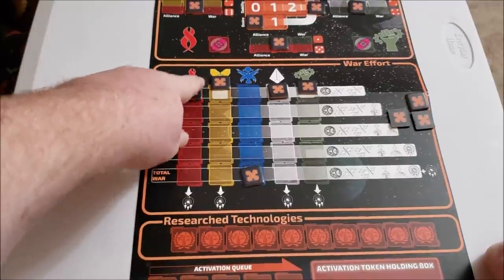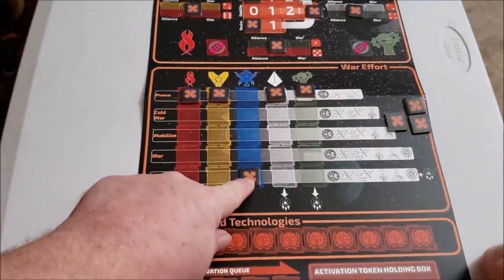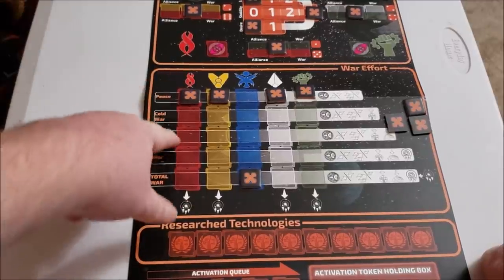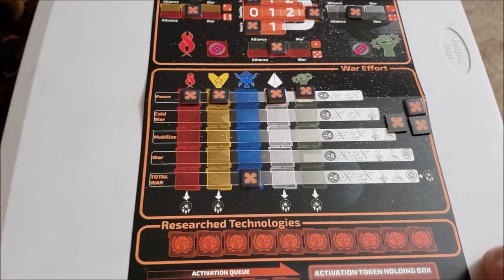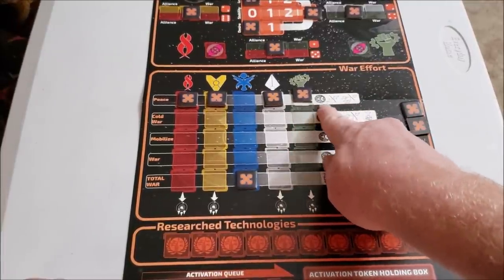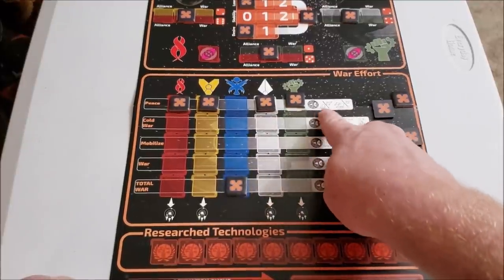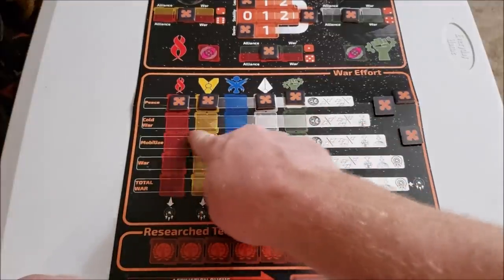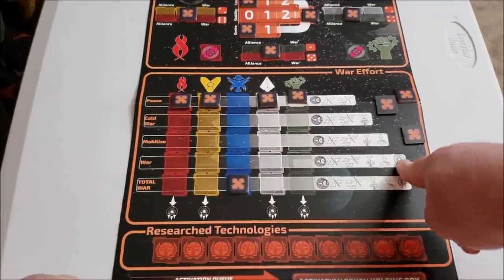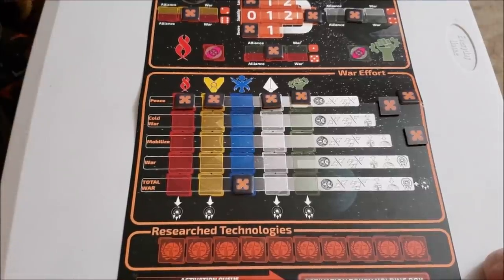Next is the war effort track between Sol and the other races. You start off at peace with the Flesh Eaters, Chthonians, Mutants, and Cyborgs, but always start at war with the Mercenaries because they'll always take advantage to invade. Whatever the war effort level is determines what type of events that race can do when you pull chits. At peace there are only three possible enemy actions; at cold war a fourth unlocks; at mobilize a fifth; and at total war they get bonuses.